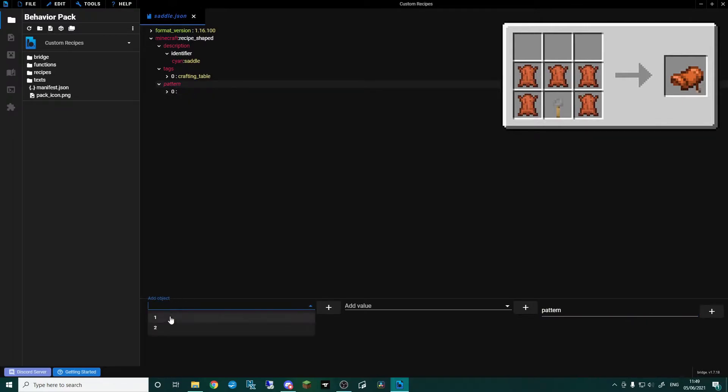Go back into pattern, number one, add value, and I'm going to go 'L L L' — I'm using L for leather. Then row two, add value, and I'm going to put 'L T L'. So basically the top row is empty, then we have leather leather leather, then leather tripwire-hook leather.